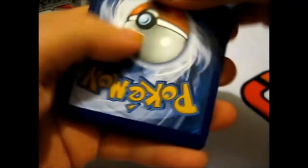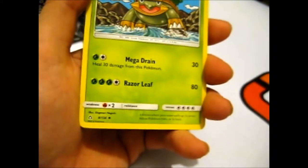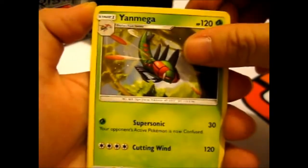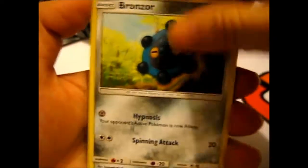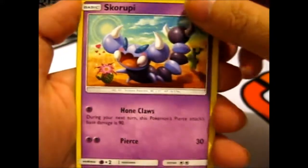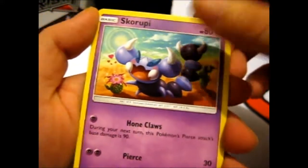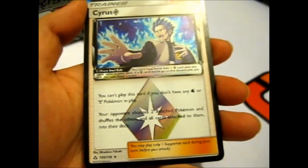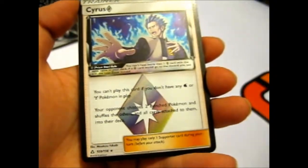Next up, we've got a pack. Vulpix popping out to play. We've got a Fighting Energy, Manaphy, a Grottle, Yanmega, Vulpix, Bronzor, Dewpider, Piplup, Scorupi. And we have the Cyrus Prism Star — Prism Star flows better, doesn't it? Yeah, we'll stick with it.